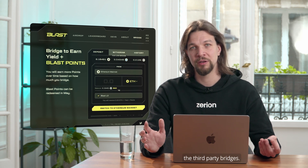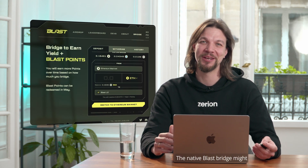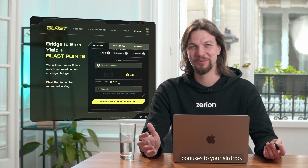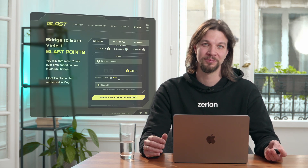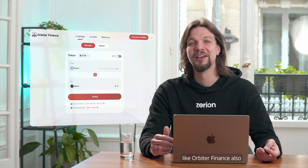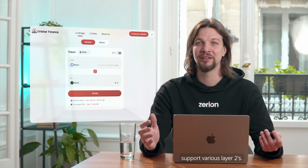So if you have some spare crypto, you can put it to work on BLAST. First you need to bridge. To bridge crypto to BLAST, you have two options: the native bridge and third-party bridges. The native BLAST bridge might give you some bonuses to your airdrop, but it's also expensive and only works on Ethereum mainnet. Meanwhile, third-party bridges like Orbiter Finance also support various layer 2s.